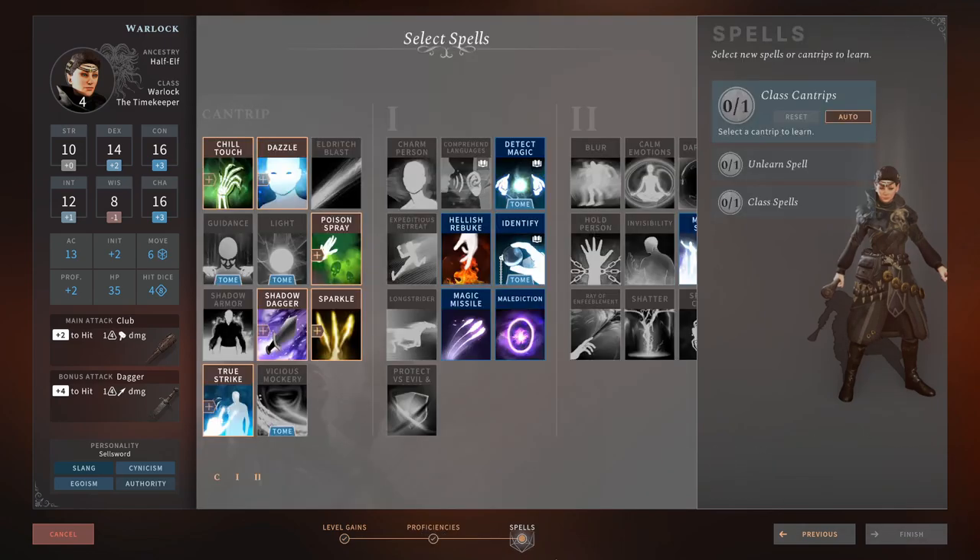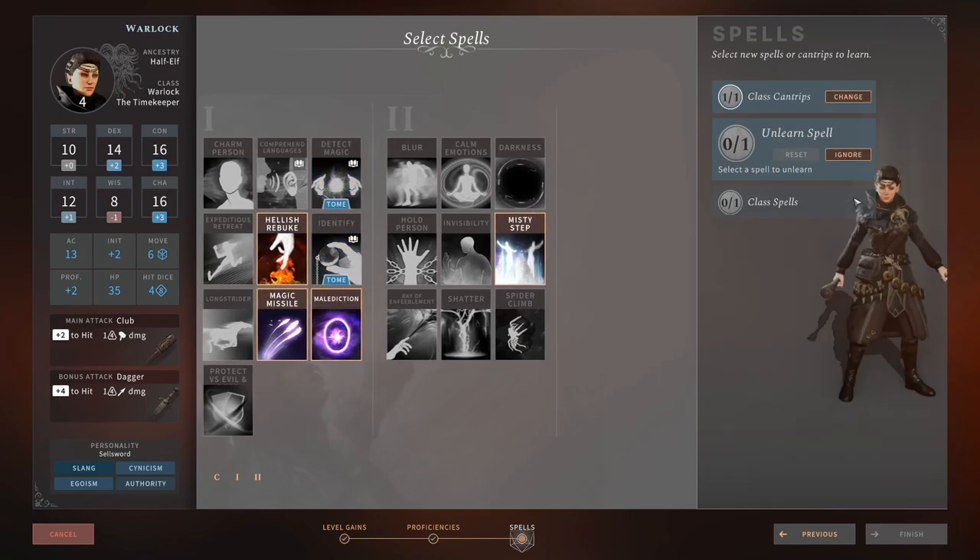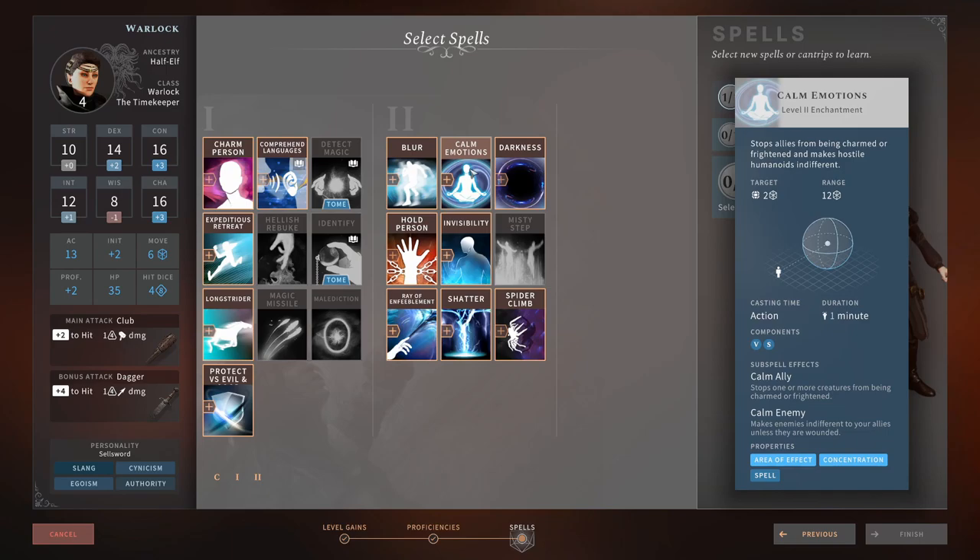Back in the spell tab, we get another class cantrip — we're going to take Sparkle. In the main campaign I give it 4 or 5 out of 5; in the Lost Valley DLC, 3 out of 5. It's really good in the main campaign — lots of objects light up, meaning you won't get disadvantage on attacks or spells. And it's a bonus action so it doesn't take away from your main action. Then we're going to take Calm Emotions. If you don't have a Bard, this is really good — it stops anyone from being charmed or frightened, and makes enemies indifferent to your allies unless they're wounded, negating their vicious intent and stopping mind control effects.